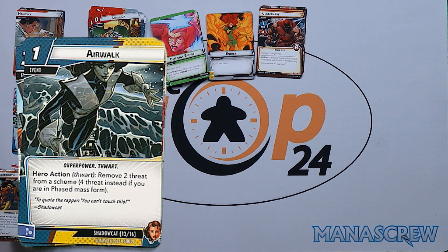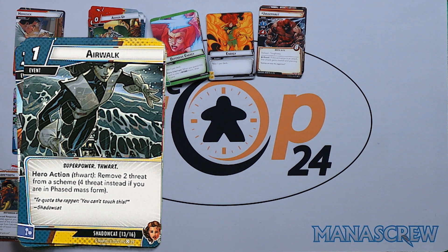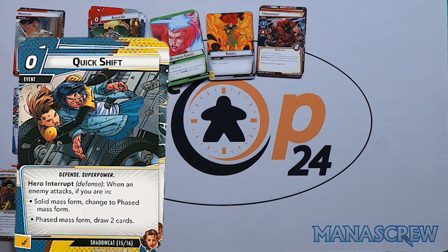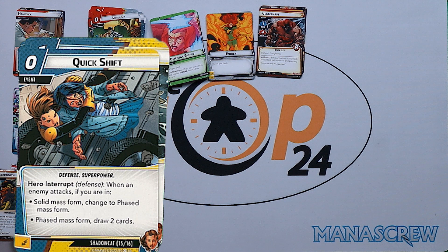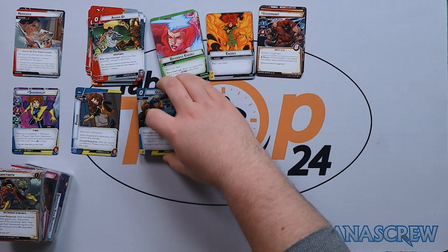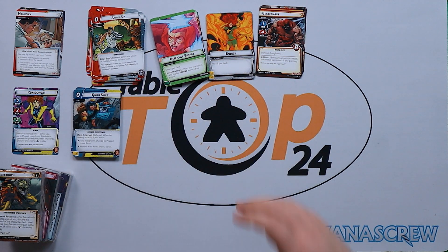Two copies of Air Walk: one cost event — remove two threat from a scheme, or four threat instead if in Phase Mass form. Two copies of Quick Shift: hero interrupt — when an enemy attacks, if in Solid Mass, change to Phase Mass; if in Phase Mass, draw two cards — zero cost to draw two cards. Quite nice hand cycling and the ability to flip on demand.